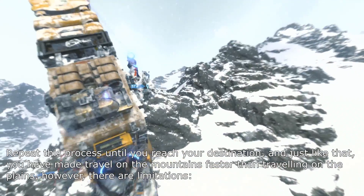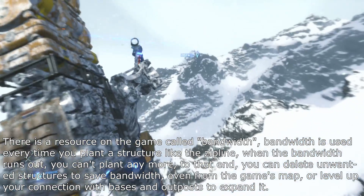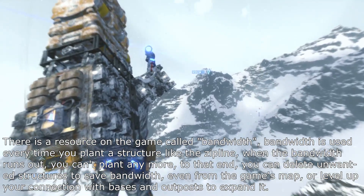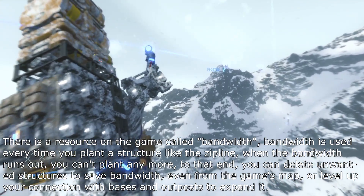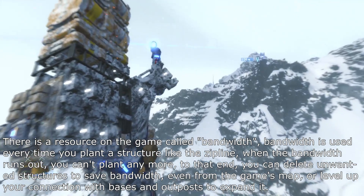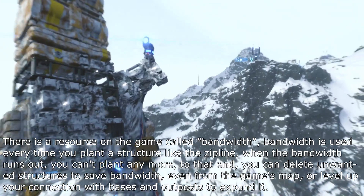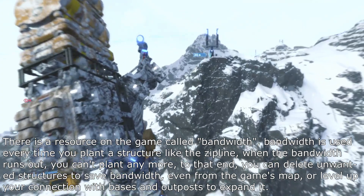However, there are limitations. There is a resource in the game called bandwidth. Bandwidth is used every time you plant a structure like the zipline. When the bandwidth runs out, you can't plant any more. You can delete unwanted structures to save bandwidth, even from the game's map, or level up your connection with bases and outposts to expand it.